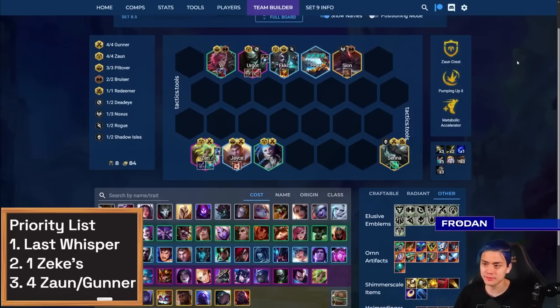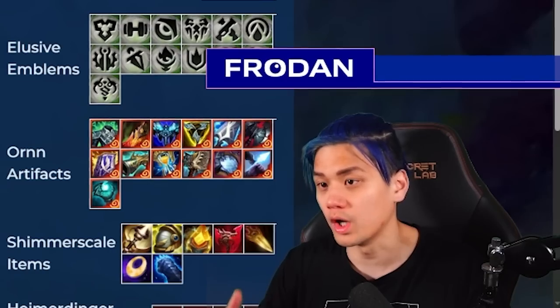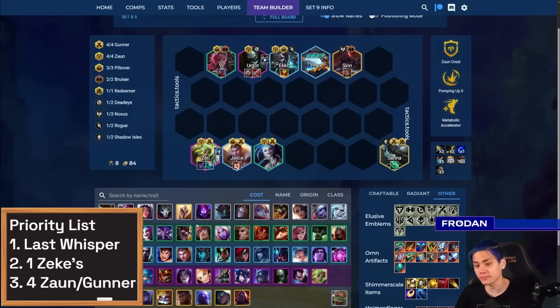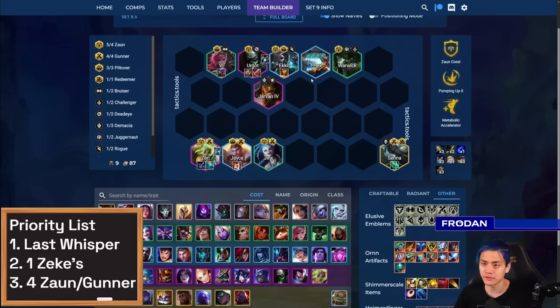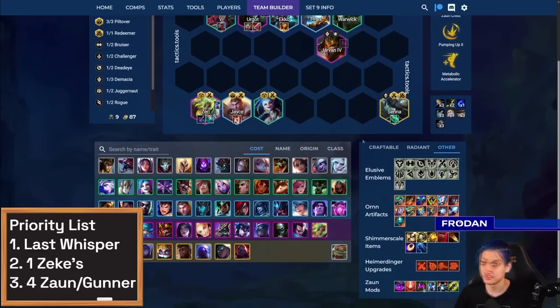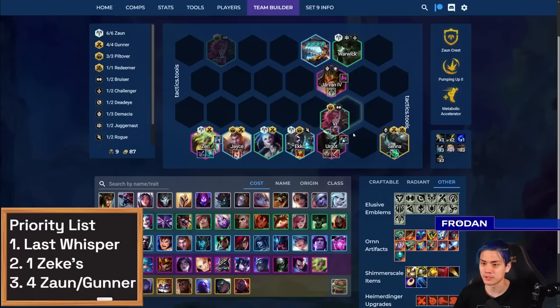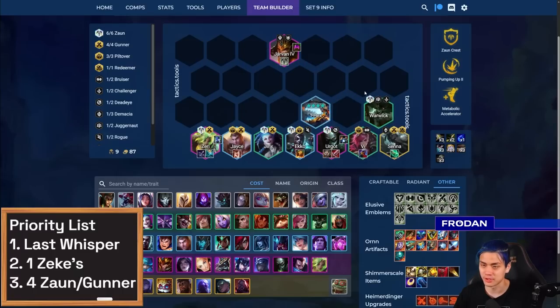In terms of augments, a lot of times people take the Zaun Crest to hit four Zaun really early, and even go for six Zaun, which is really powerful if you get that spot. If you end up hitting six Zaun, you cut things like Scion — instead you play Warwick and look for Jarvan, because Jarvan is particularly really good with the Unstable Chemtech mod. If you're able to get Unstable Chemtech mod plus a Zaun Emblem onto Jarvan, you basically solo-frontline him and backline everybody else including the T-Hex.